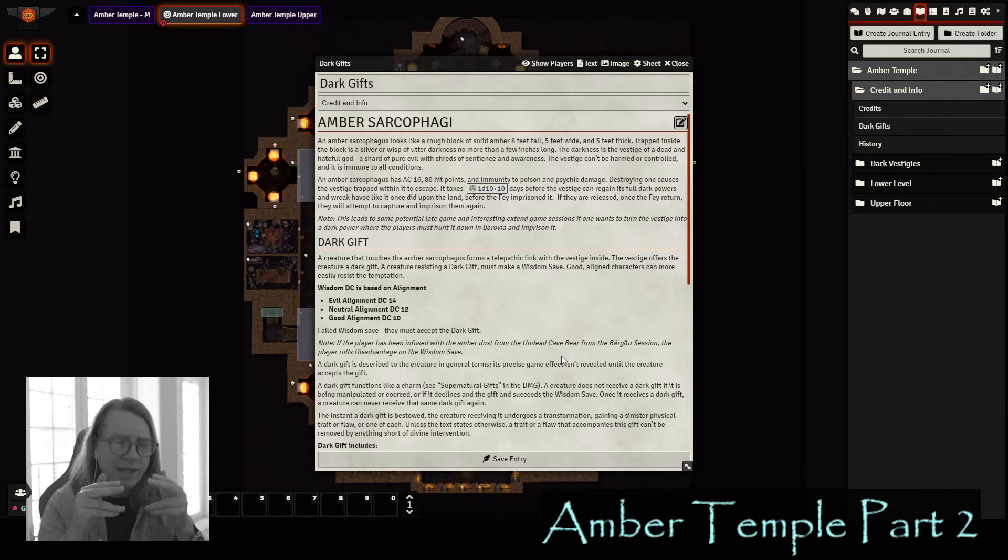The amber sarcophagi are about eight feet tall, five feet wide, five feet thick — thick amber. Inside the amber there is a dark vestige, like a sliver of black smoke frozen in there. These amber sarcophagi are prisons for these remnants of dark gods from another plane of existence or domain. They're sentient, completely immune to all conditions, and can't be harmed or controlled as long as they're in that amber sarcophagi.